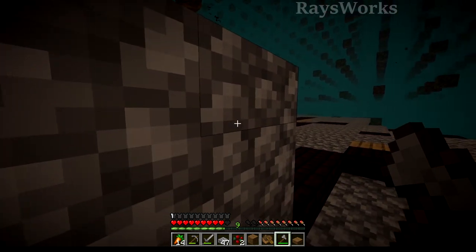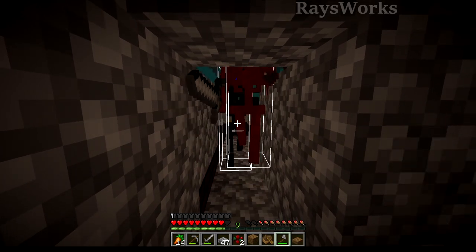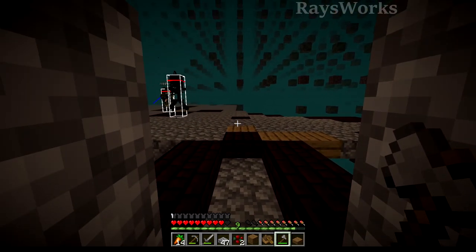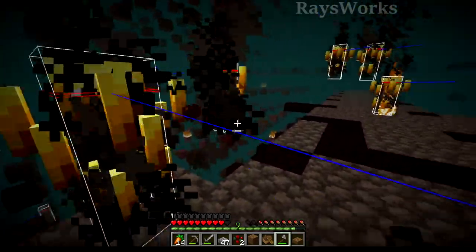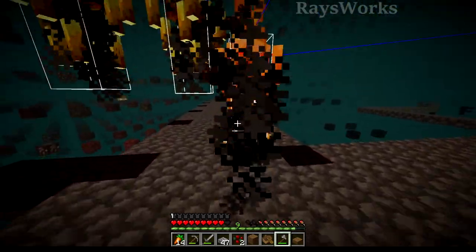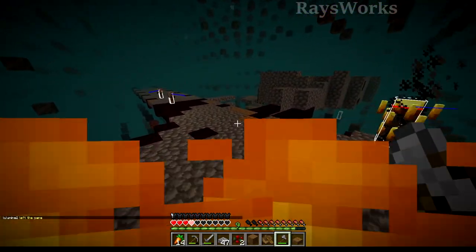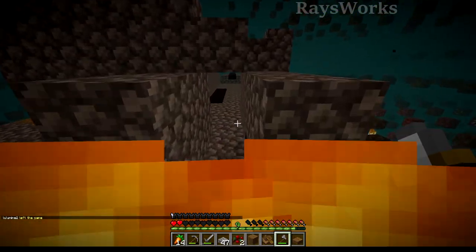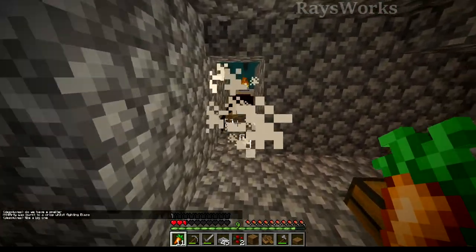Back at the fortress, the guys are flattening it all out so they can do some killing of mobs. We're trying to get a blaze rod. There's a wither skeleton behind someone — it got them and now they're withered. It's a rough fight out here.